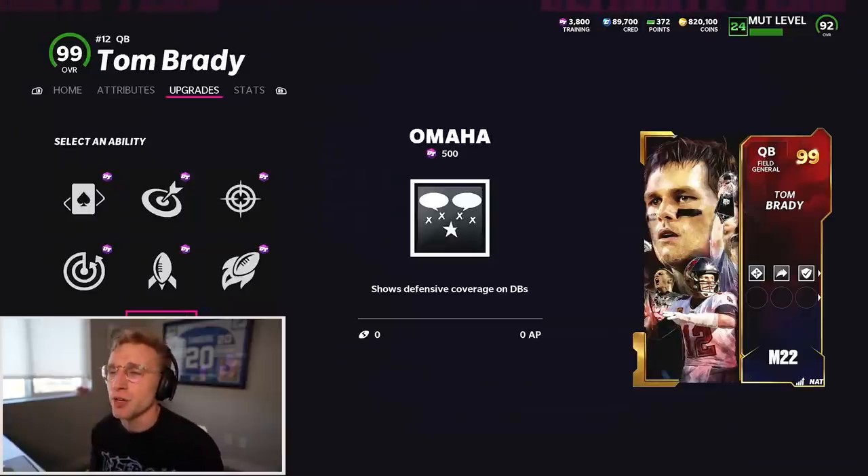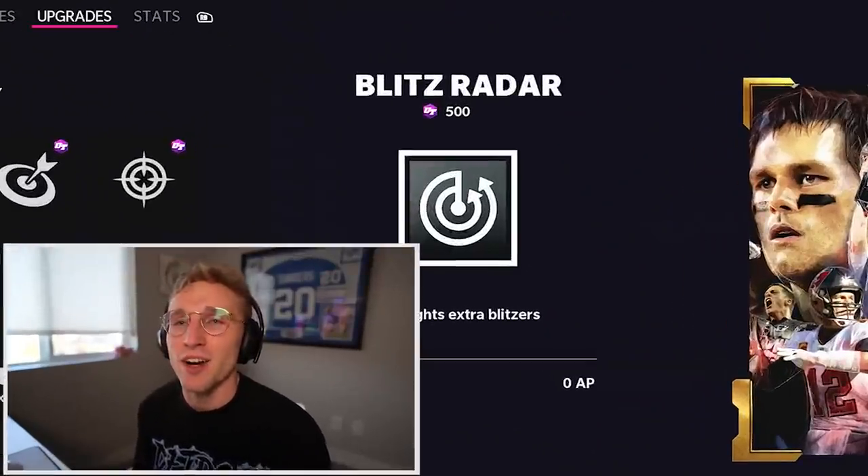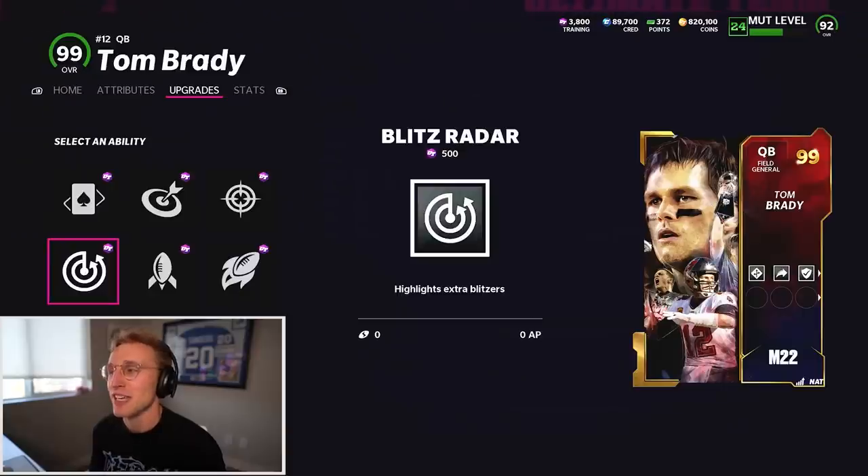Ability wise, what is the most Tom Brady ability? I feel like Omaha might be good for him - it shows defensive cards on DBs. He was so good at just knowing exactly what a defense was in. But then at the same time, I feel like Blitz Radar is probably really good for Tom Brady because he could sniff out a blitz so well too. In fairness, I don't think we're going to activate any of these because we're playing college overtime.